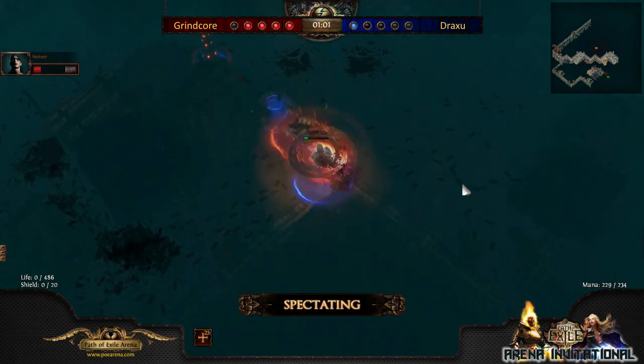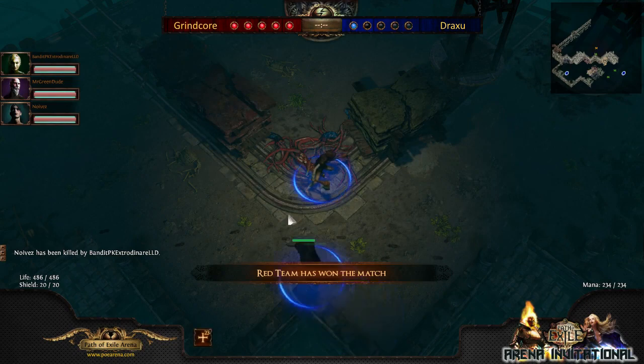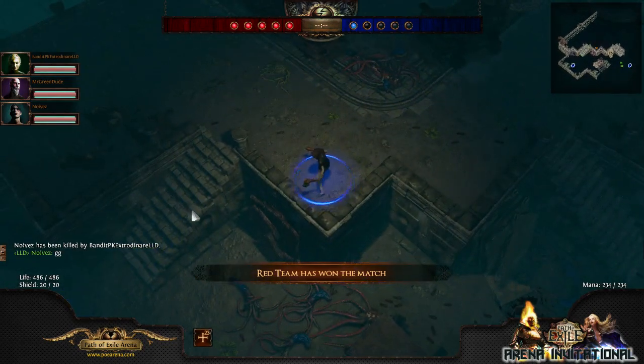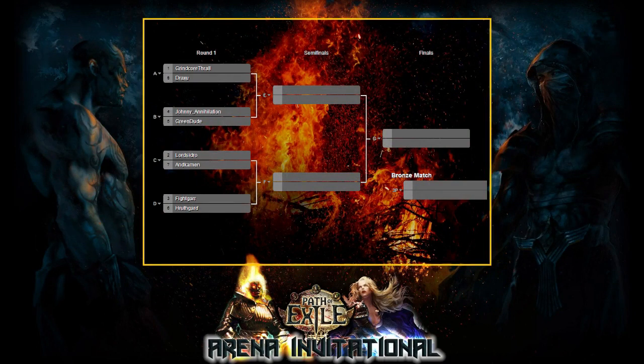In PvP you have spell dodge, you have dodge, you have evasion. But if your movement skill also makes you dodge the projectile, then that's just another kind of defense. So Grancor is taking this one pretty easily. We're going to see what Draxu does — he might be able to do some gear swaps, maybe gear himself differently, and use different pots to try and beat Grancor in the next round.